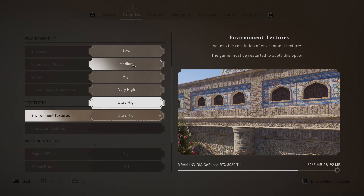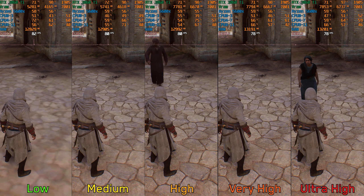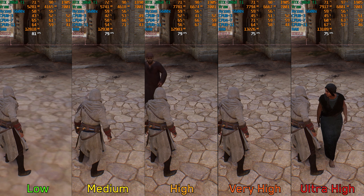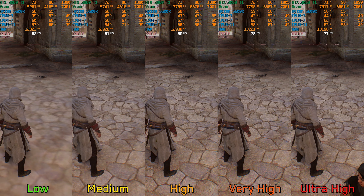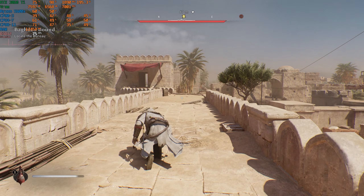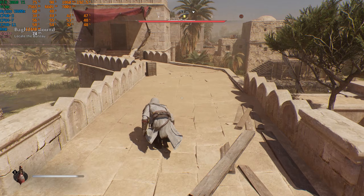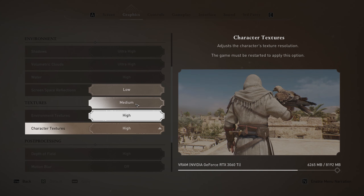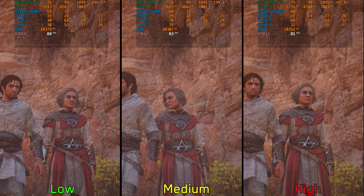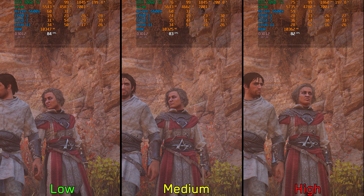Moving on to textures, there are two settings. The first is environment textures: surprisingly, this setting has a performance impact where going from low to ultra high can cost around 3%, and the ultra high option nearly hits the VRAM limit of my GPU. But during normal gameplay, I had no problem using ultra high textures at native 1440p with DLAA. The second setting is character textures, which also has a small performance impact — around 2% from low to high — with a smaller impact on VRAM compared to environment textures.